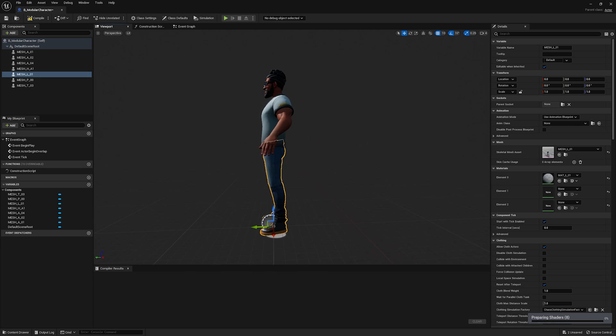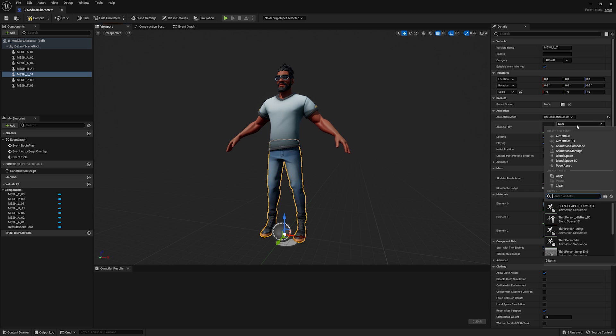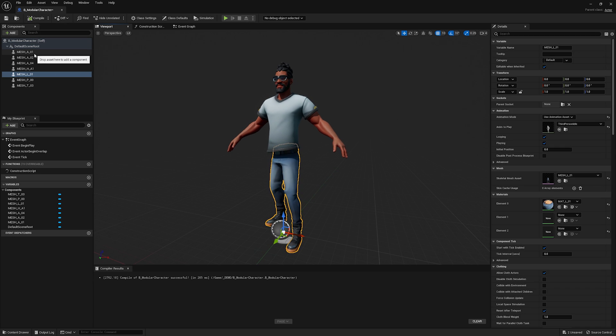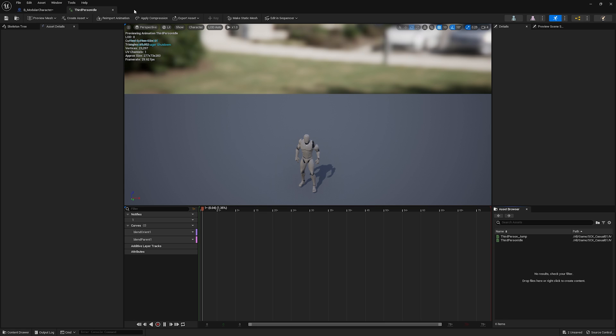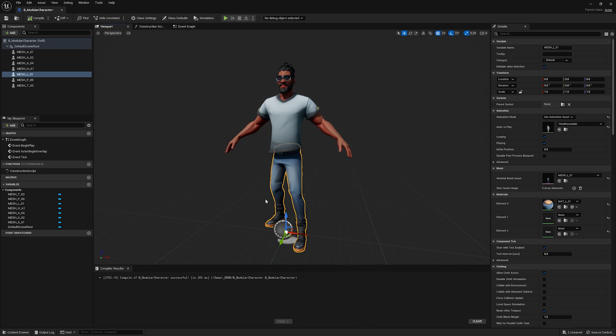I'm going to start by adding an animation to these pants. I'll go to animation mode, set it to animation assets, and choose an idle animation. Animation is playing, but unfortunately only on the legs. Something to note about this Stylized Character Kit: it is all based on the UE4 Epic skeleton, and they're all using that same skeleton reference. So when we play this idle animation, we're playing the third-person idle from UE4 on our character. Obviously we want this animation to play on the entire character, and we'll get to that.